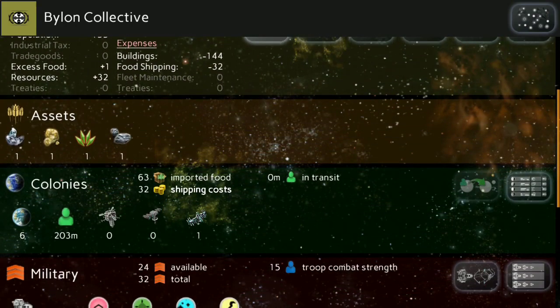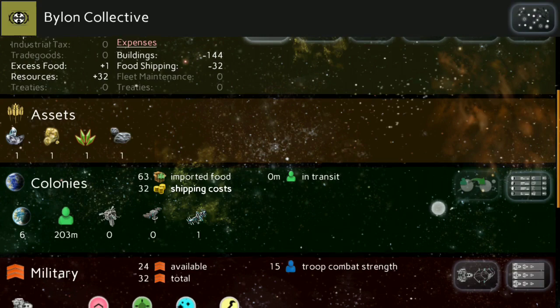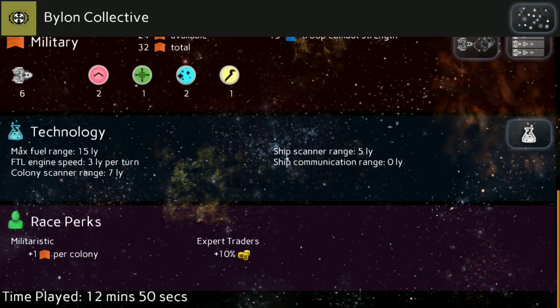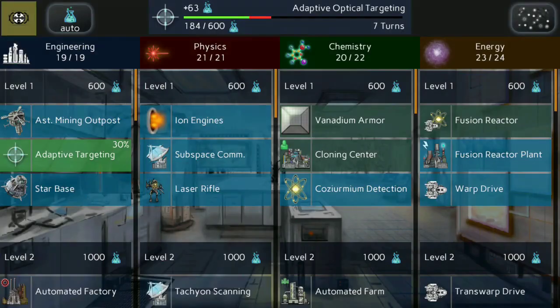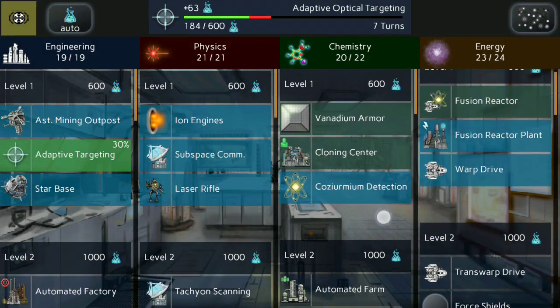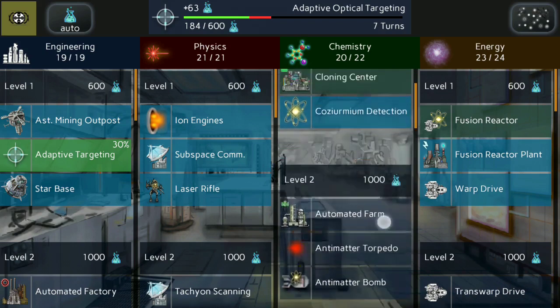This might even be new — the different victory conditions. We're still working on the other two that we have but they're not ready. And this is what I was talking about: I can't go to level two until I research everything in this level — if I research this then I'll be able to move on to level two.